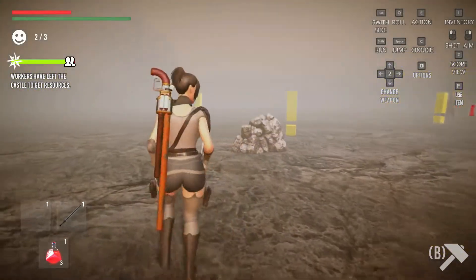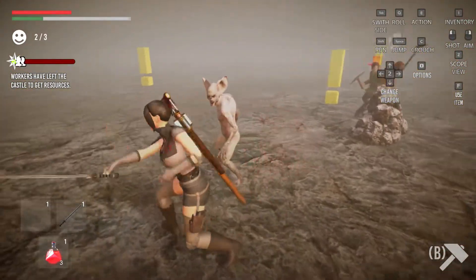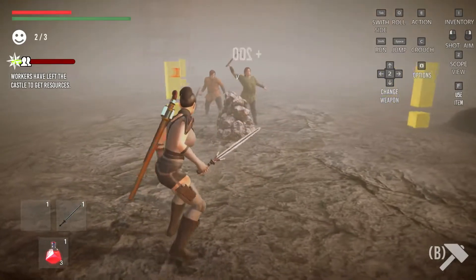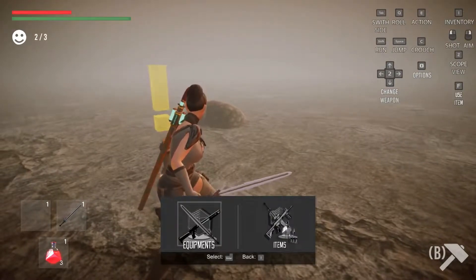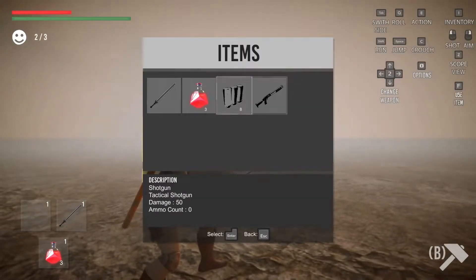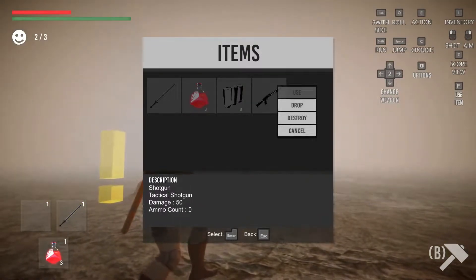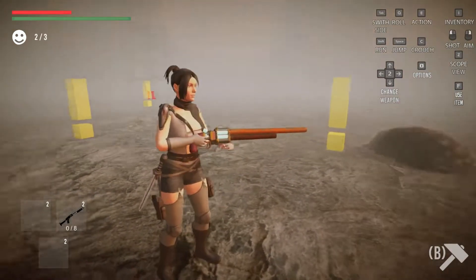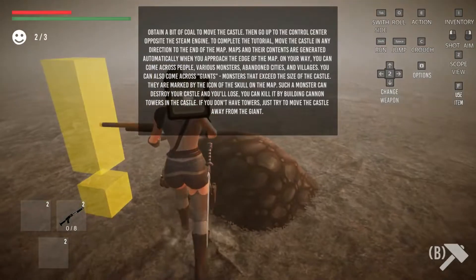Every time I kill one, a new enemy spawns and those guys respawn. Let's try a different weapon — items, equipment. I hit 2 and that equips it. Okay, let's do this — let's shoot that bat right in the face.